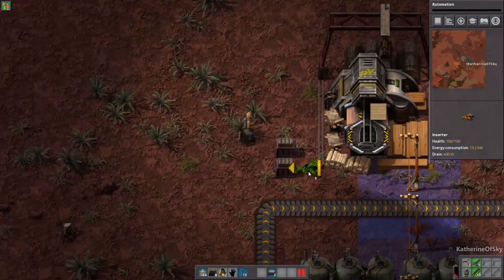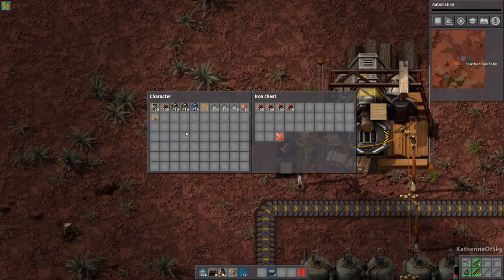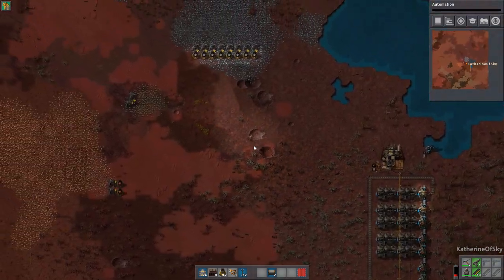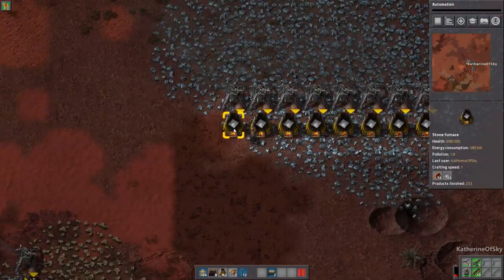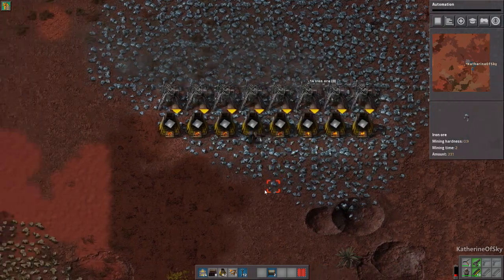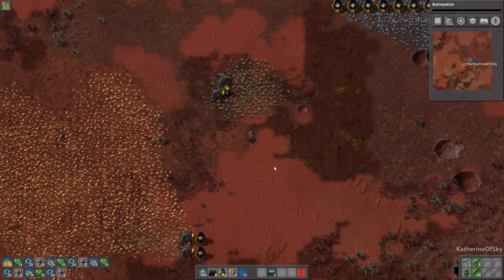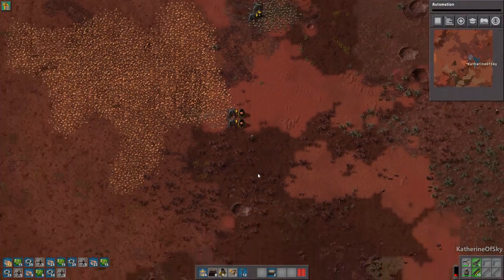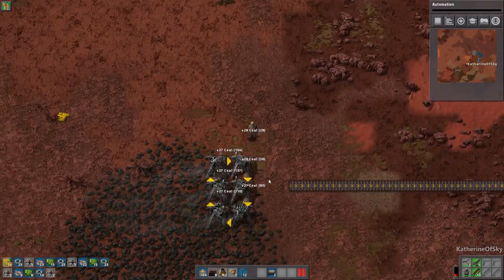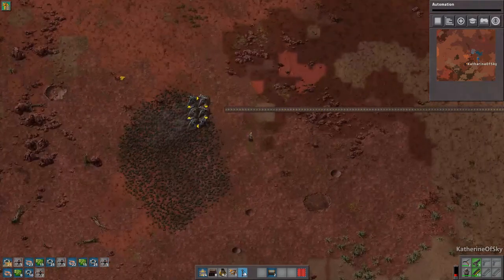We're going to put a whole bunch of wood in here because we're going to need a lot of these poles. We need to get a little bit more iron, build more belts, and build, of course, miners — very important to build miners. Let's start building the miners that we need for this whole situation. I know handcrafting green circuits is not great, but we need automated automation first. We have to have automation — we must have automation. And we'll get these guys on the run here shortly.